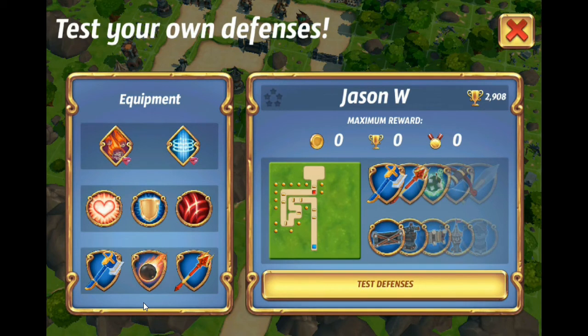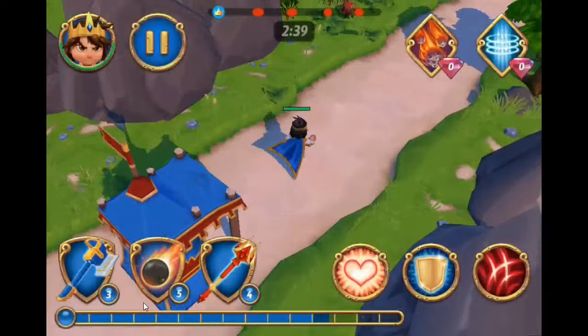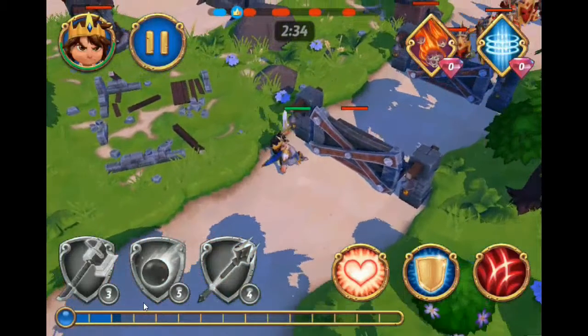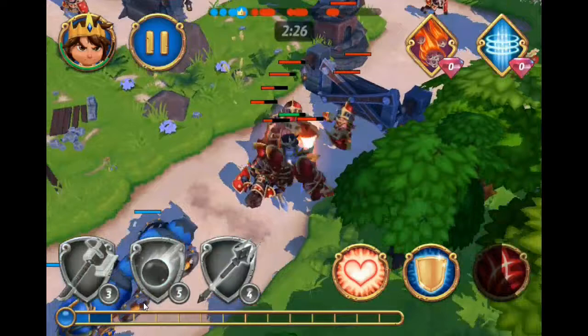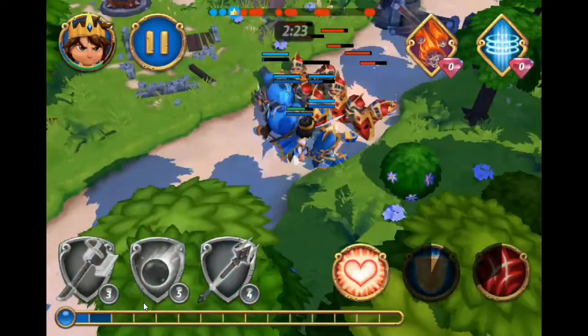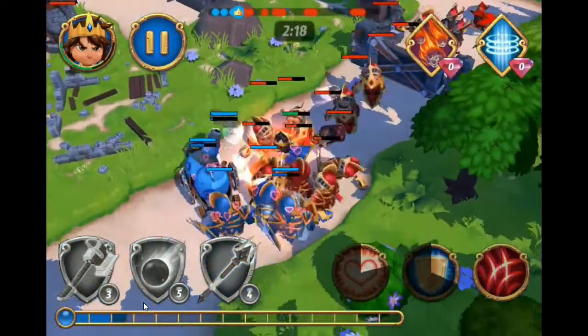Pyromancers are extremely strong in higher level gameplay. My shield is only level 1 and my heal spell is level 4. So we're going to see how this works out with a couple cannons. Use the shield spell and you can see it puts a shield around all the units. Put the heal spell with it and now we've got little hearts around all the units.